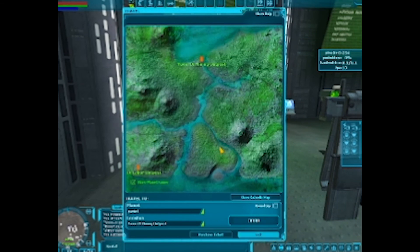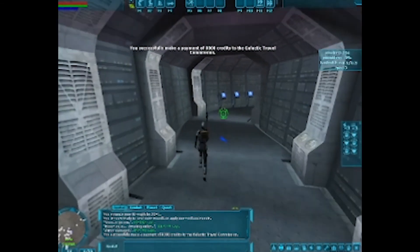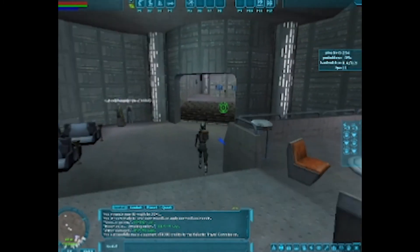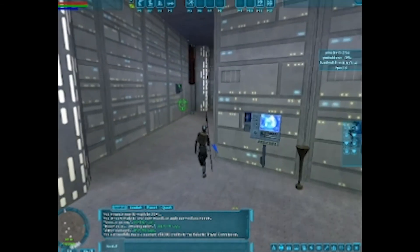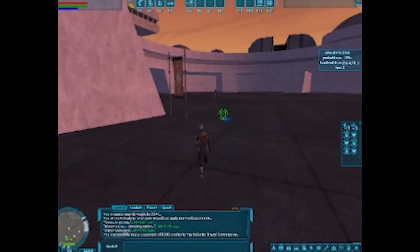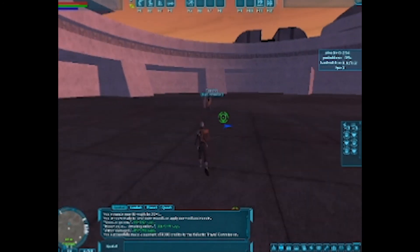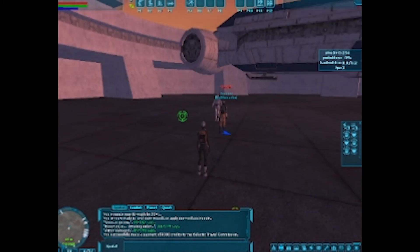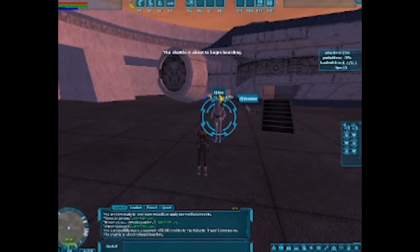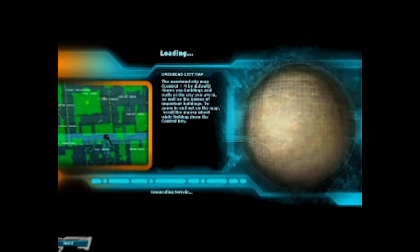We're going to the mining outpost on Yavin 4 — there's probably not going to be anybody on this planet. Now we're up to 14 FPS, and you can see when the FPS gets up there it is smooth. So if there's something that could maintain the FPS and not keep dropping it, it's definitely worth it. The maps load fairly quickly, that's not a problem — it's just the resolutions of everything coming in.